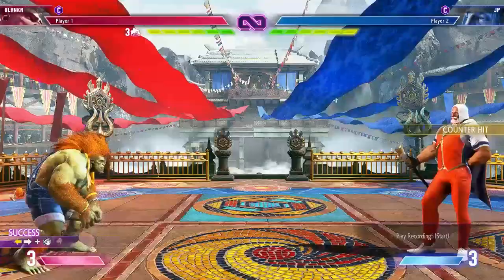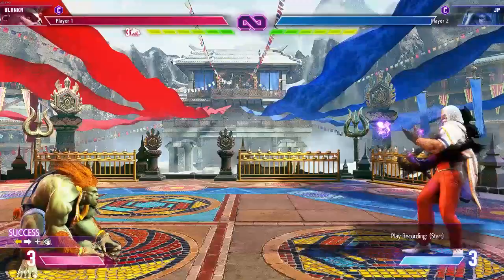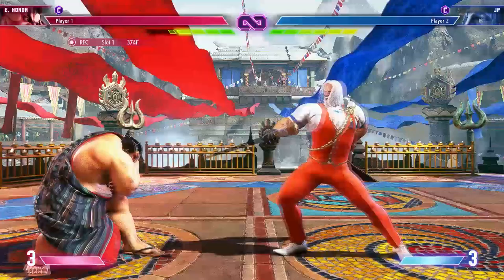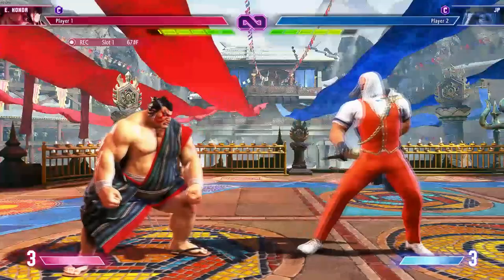Once you have gotten JP to the mid-range, the fight kind of begins, because his movement is kind of slow. He does have some good pokes like crouching medium kick and standing medium punch, but they're not cancelable. He does have a drive rush, but it's not terribly fast, and most of his zoning options are pretty committal at this distance.